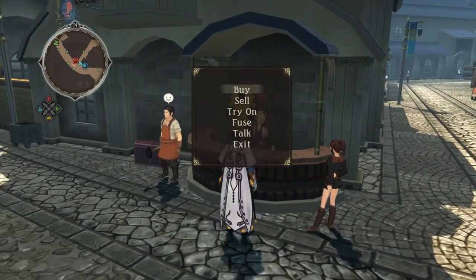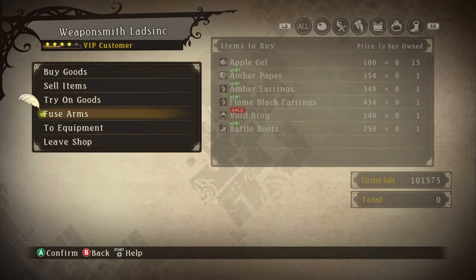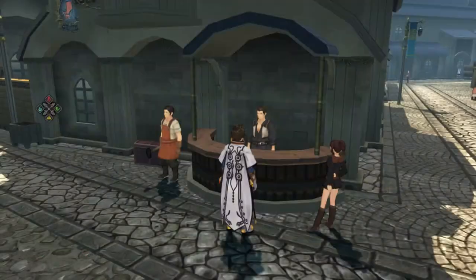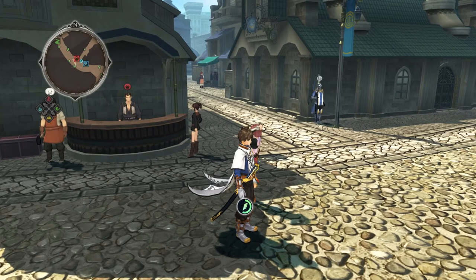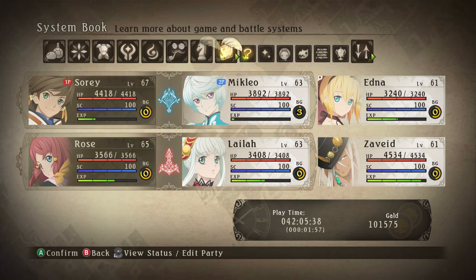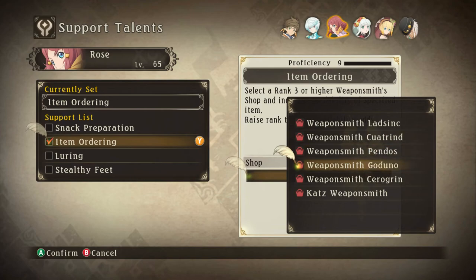That involves things like buying, selling, and whatnot. Let's see if there's a way to tell what level the shops are at. Oh, the stars of course — so this shop for example is at level four. I'm hoping without having to physically travel everywhere there'll be a way to tell what shops are at what level. An item shop has to be ranked three or higher for us to order items, which means all these are at least level three, so I'd want to look for what isn't level three.